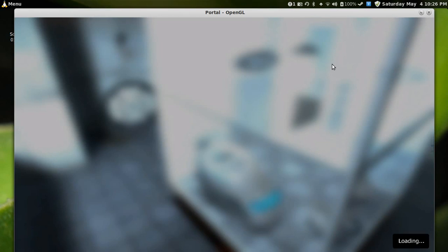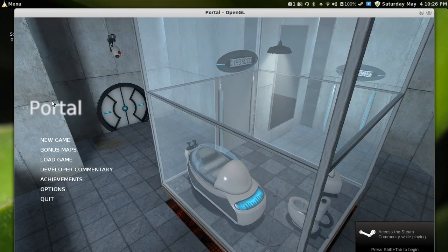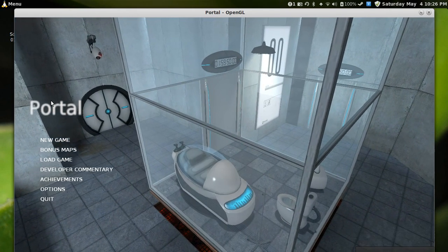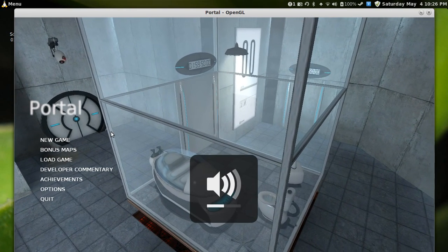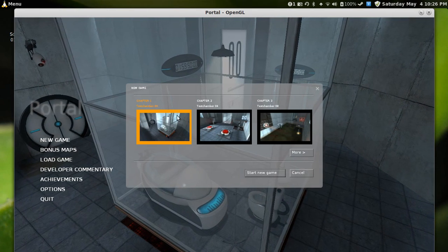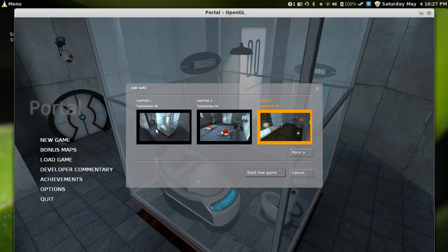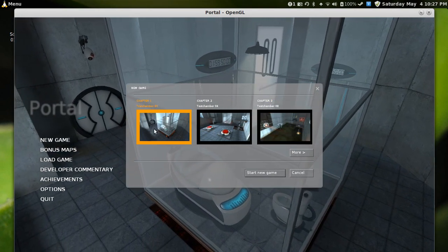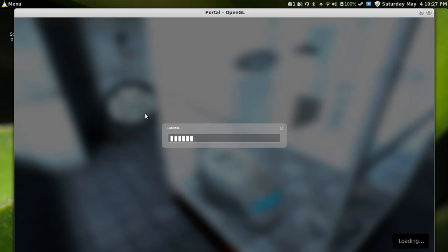Here we go — the first Portal on Linux Mint 14 Cinnamon. You should notice that if I have my cursor here it's black, and if I have the cursor here it's white. I don't know why it does that. I just turned off the sound, so don't worry. I'll turn it down a little bit. So I press New Game. These are probably saves I have from previous games, because I've played Portal in Windows and in Mac OS as well. But let's do the first level.